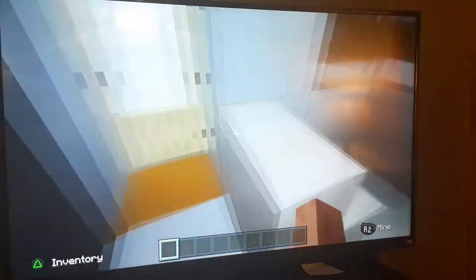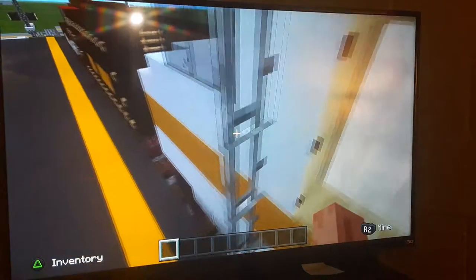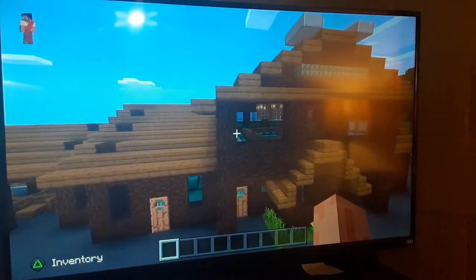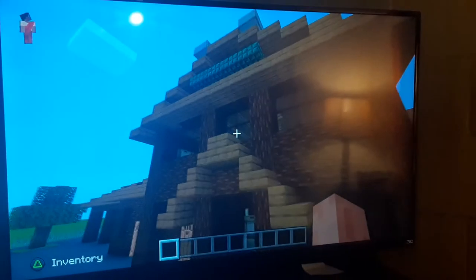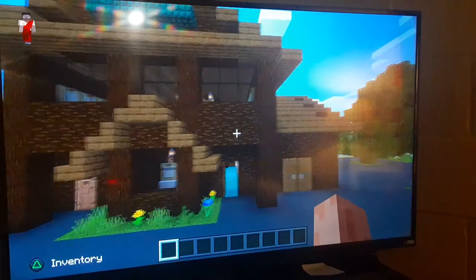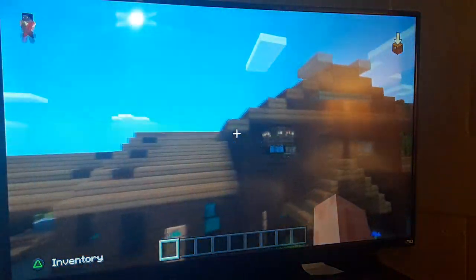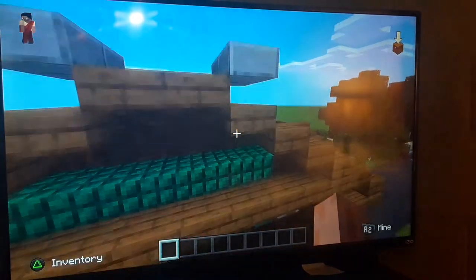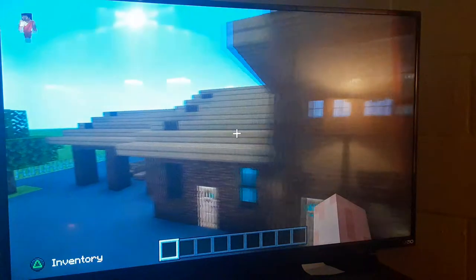Here we have the South Rim Log Cabin Depot. The depot is pretty much accurate — it's not really too accurate, but it looks pretty close to what the original log depot looks like. I put these little piece parts on here to make it look like those little top things, and it says Grand Canyon on here.